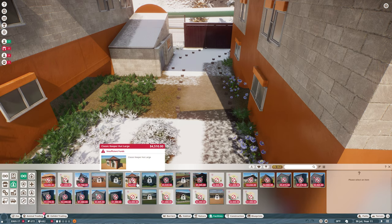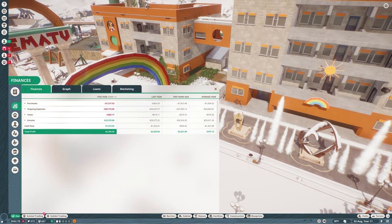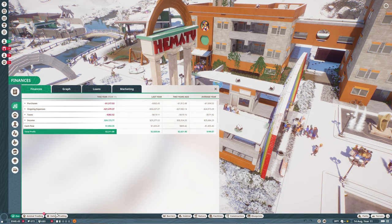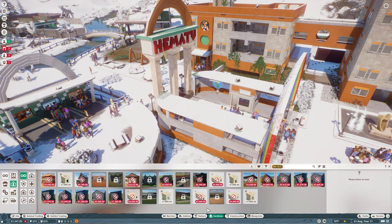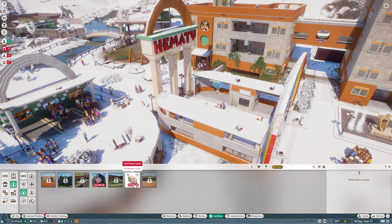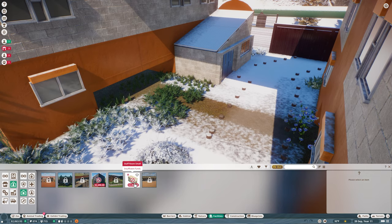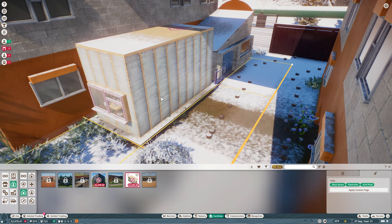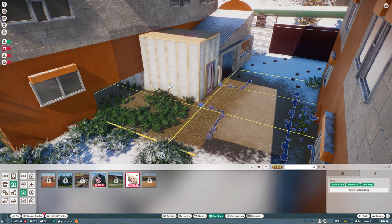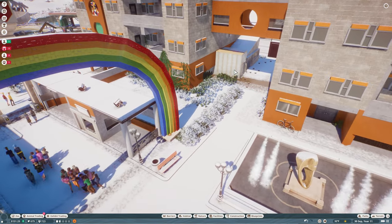We don't have very many options and we don't have the money to build one, so we are hopefully not going to go bankrupt. Let's speed this up. Finances are okay. The cheapest staff room we can get is 2,000. We're going to put it right here in an ugly spot, but that'll be fine. We have the money so let's get this in here - tuck it right into the building. We're not going to put that in any work zone so that anybody can use it.